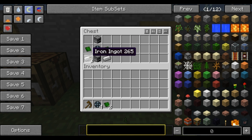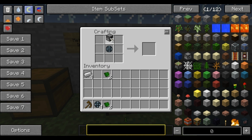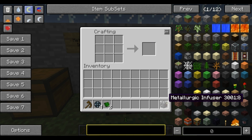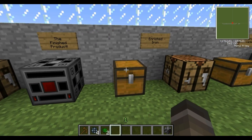Grab these quickly and move on to the crafting table. You've got the furnace at the top and bottom, the enriched alloy in the middle, control circuits on the left and right, and the iron ingots all around the sides — and now you've got the metallurgic infuser. That's the finished product right there, and I'll show you how to use that in a second.